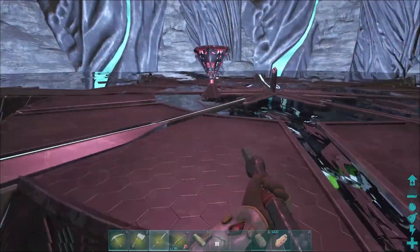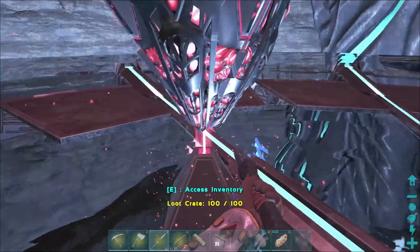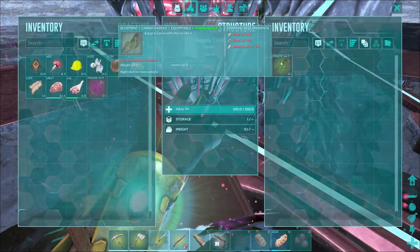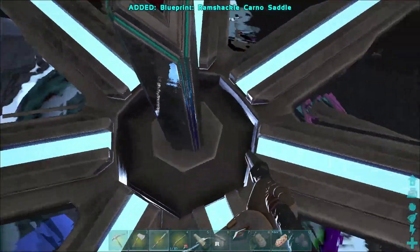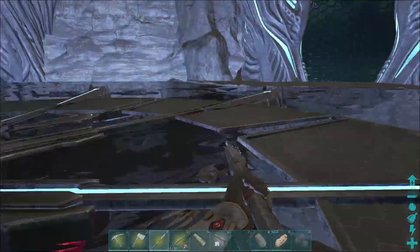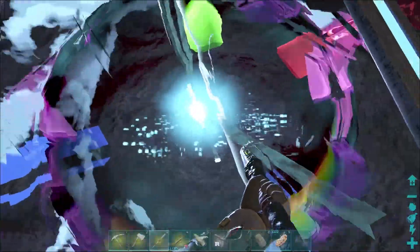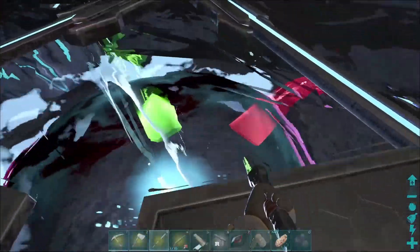Oh, it's a tower thing. Ramp Shackle Karno Saddle. Perfect. So there's no artifact here. Well, that's kind of disappointing.